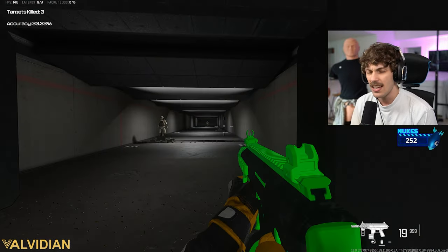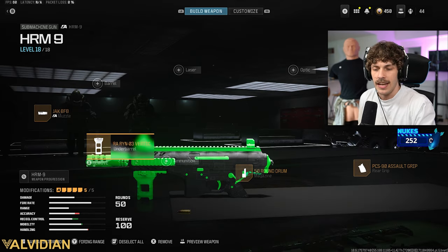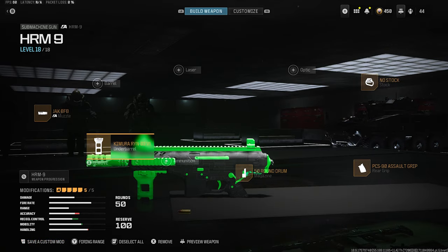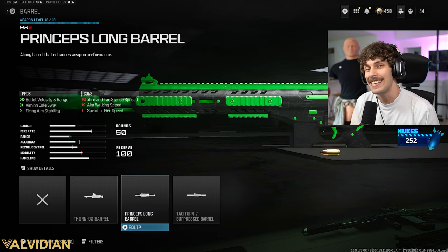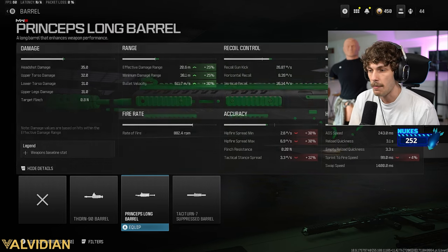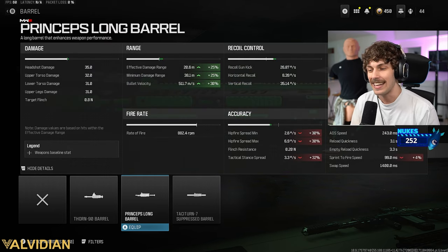I'll show you guys the one I'm running just to show you the mobility. Honestly, I would try all these variations and just use the one that you like the most. We're all just playing a game, trying to enjoy life. What you guys can also do is go over to the barrel — this can increase that damage range, mitigating the cons of that muzzle that was lowering the bullet velocity. It's going to bring that back up and add damage range.